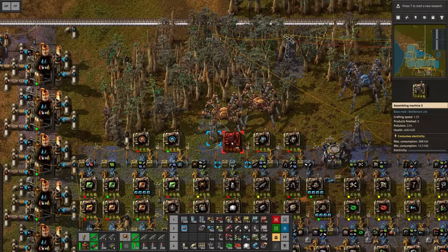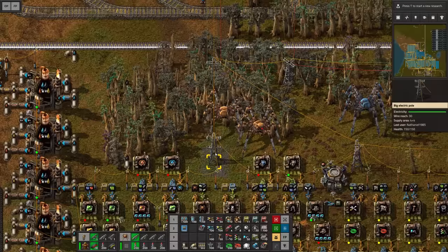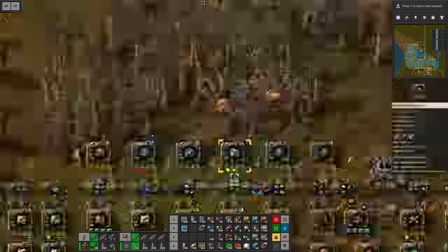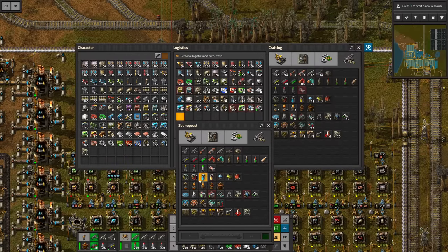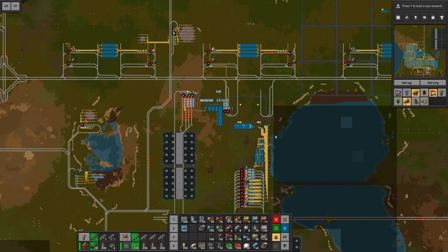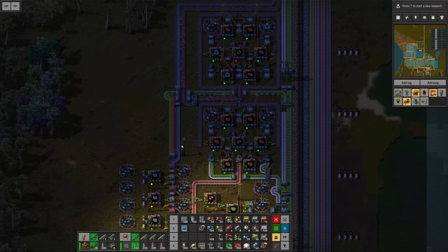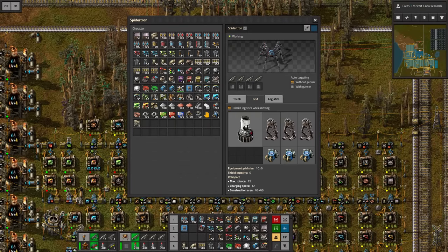We also need to automatically craft the batteries. I want to see mark one and mark two batteries - personal battery and then a battery mark two. Now that I programmed that into the system I'm also gonna request some personal batteries mark two. It would also be great to have access to fusion reactors. Fusion reactor requires 200 processing units - I should have that here. Over a thousand in this storage bin and more queuing up. Let's put that right into the grid here.